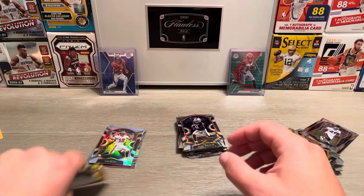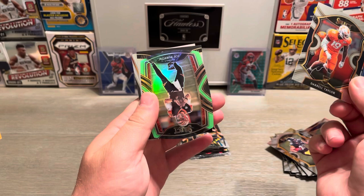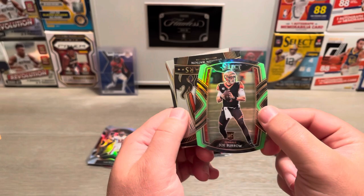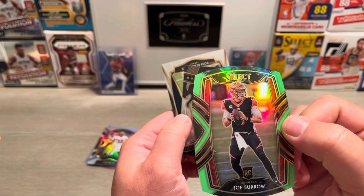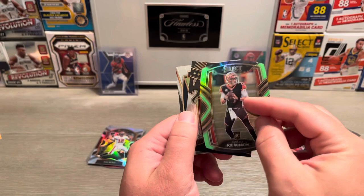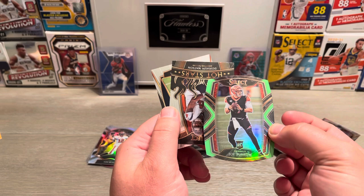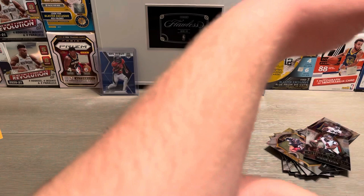Tricolor die cut. Alright, last pack magic here — last pack. It looks like we got another field level — nice, Darrell Taylor. Now that is a sweet pull — the Joey B club level, neon green lime green die cut. Let's go! Oh man, that's the one we were waiting for right there. That's a banger, let's go! Joey B baby! That is some heat and this one looks super super clean. Nice. Deshaun Watson and Ross Blalock. Let's go!